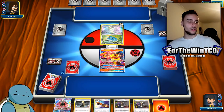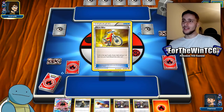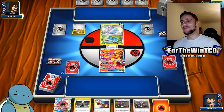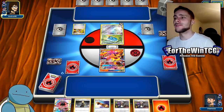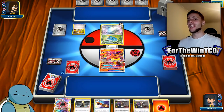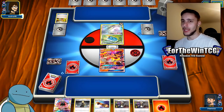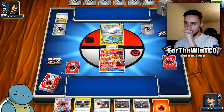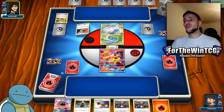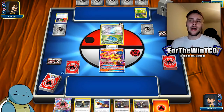The reason I was very excited about it pre-rotation was because of Volcanion EX — you could go for 190 but 190 isn't always enough. Being able to go up to 220 would have been super relevant when you're up against Stage 2 GXs or Stage 1 GXs. But obviously we don't have Volcanion, and there's no real damage modification I'm aware of for Fire-type Pokémon.